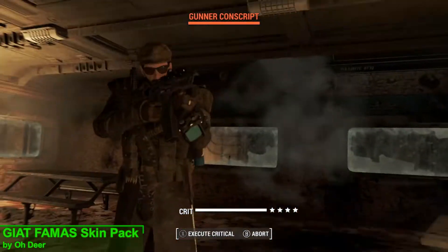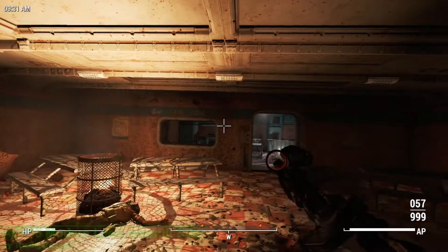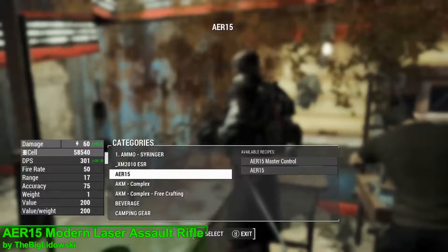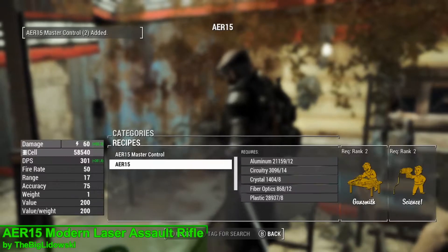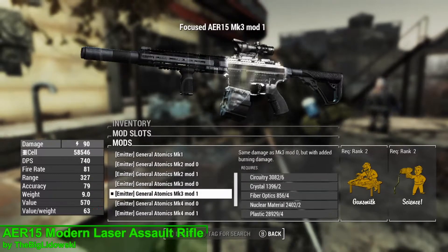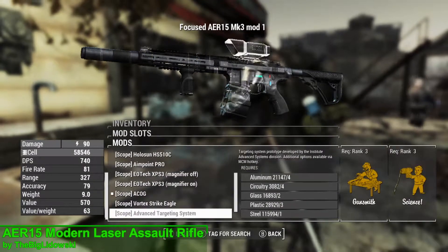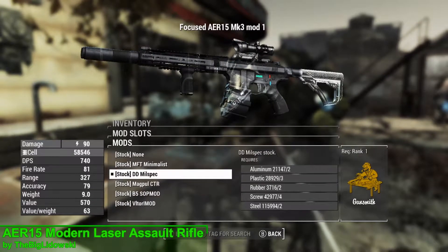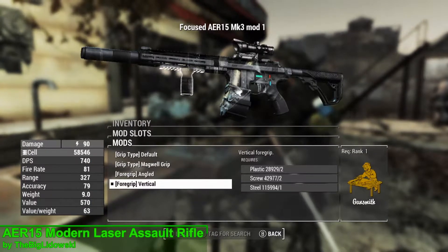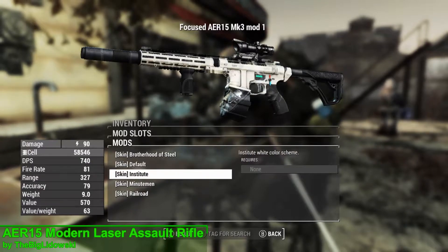The FAMAS Skin Pack comes in two optional files: 2K and 4K. The second weapon mod for this week's episode is the AER15 Modern Laser Assault Rifle. You can acquire it at any chem station under the AER15 section, where you'll craft the master control unit and the weapon itself, assuming you meet the material and perk requirements. In terms of upgrades, you have seven emitters, three barrels, two grips, ten sights, two top rail attachments, six stocks, one right-side attachment, two firing modes, four lower rail attachments, five left-side attachments, nine wavelengths, two magazines, and five different skins.